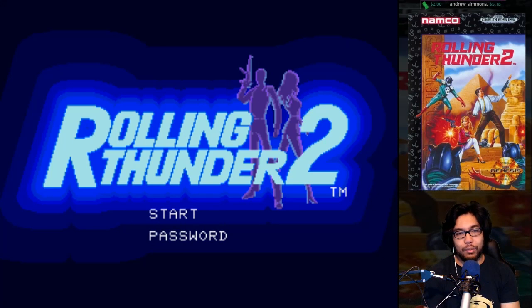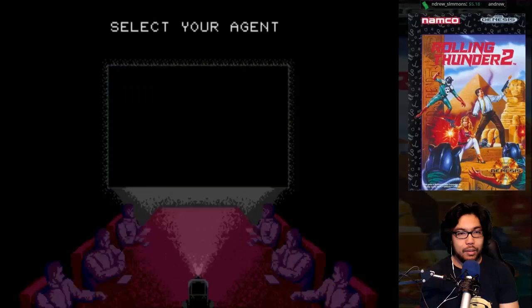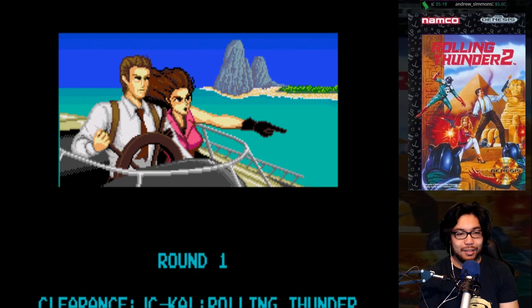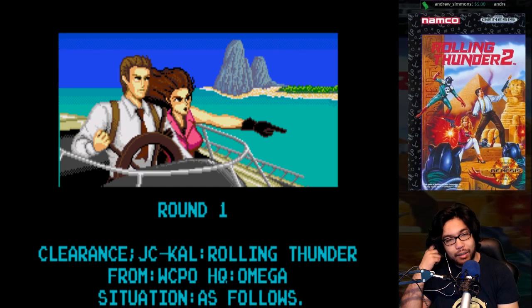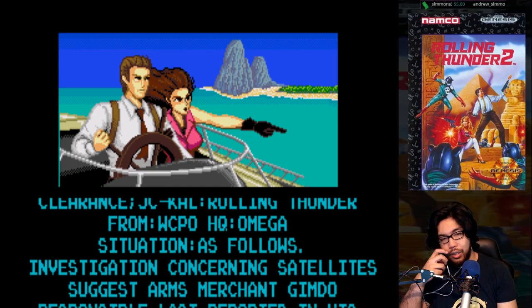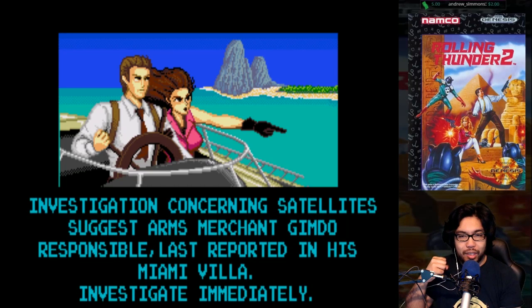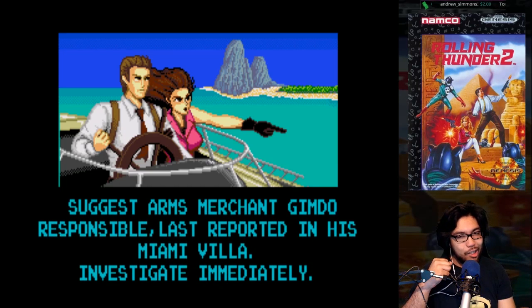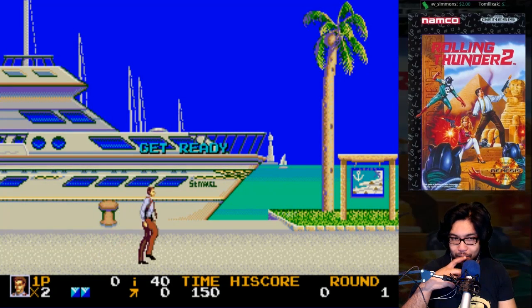It's a password game. Let's go. Select your agents — we have Albatross, and I didn't get the girl's name from the opening cut scene. We get a scrolling text cut scene: clearance JC, Rolling Thunder from WCPO HQ Omega. Situation as follows: investigation concerning satellites suggests arms merchant Gimdo responsible, last reported in his Miami villa. Investigate immediately.